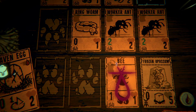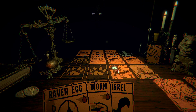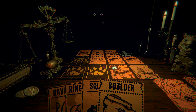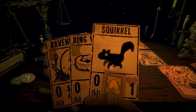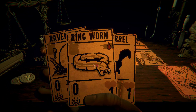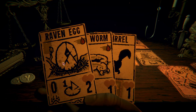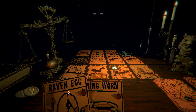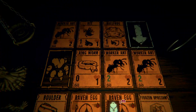A boulder — that's what we need right there. Give me this boulder, play it here. If I didn't know I was going to get that, I would play the squirrel there. Go ahead squirrel, do its thing. Actually, I could trade the squirrel for the raven egg and then you'd turn it into a raven — yeah, we'll do that. You'll fly over that, dealing damage every turn.